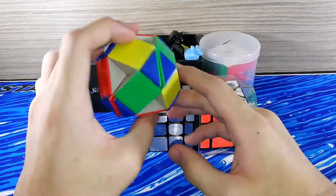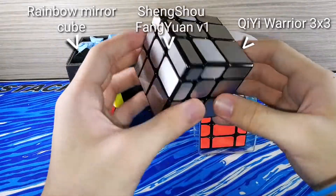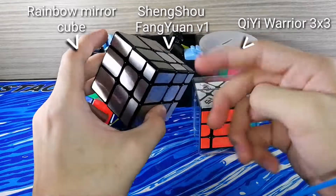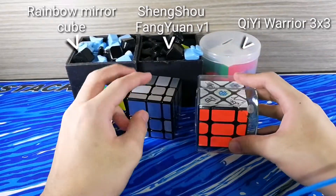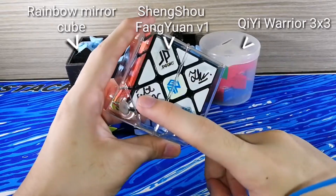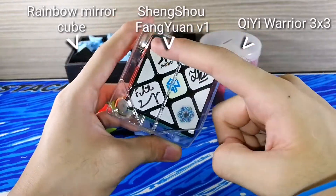For non-WCA puzzles, I have this Rubik's Twist, then I have something that's not exactly a mirror cube but something related to a mirror cube — because the pieces are not completely like a real mirror cube. Then I have a Fisher cube that was signed by Felix Zemdex and myself, and I also put some stickers on it.